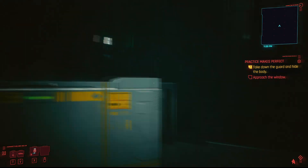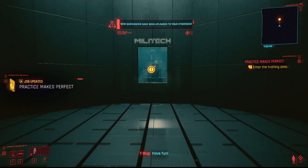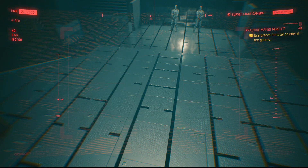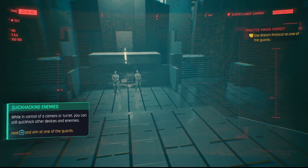I really wanted to explain this last one because it was kind of hard to understand. First thing is you've got to hack into the camera. Once you're in there, you're gonna be able to set off a grenade in one of these guys' pockets. First you're gonna have to initiate some type of hacking protocol.